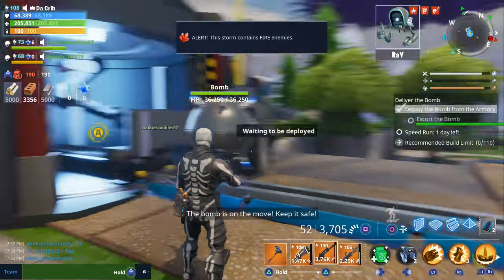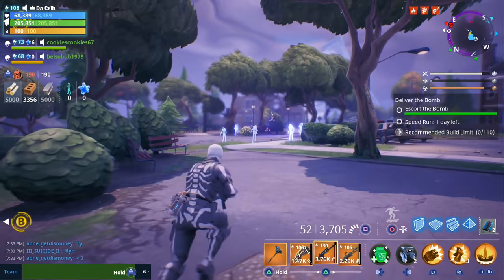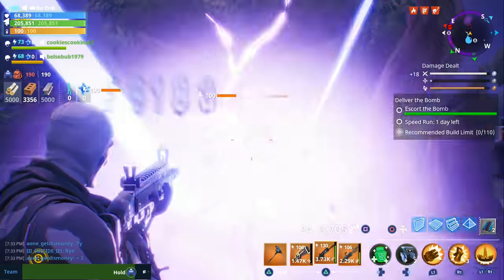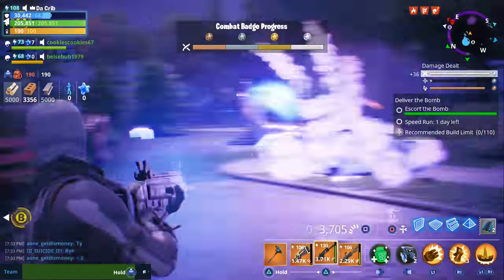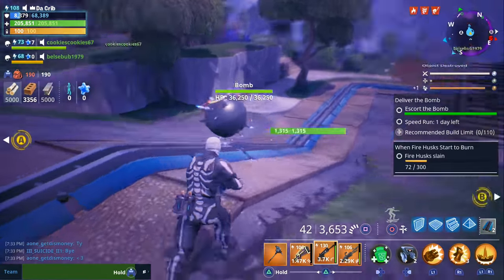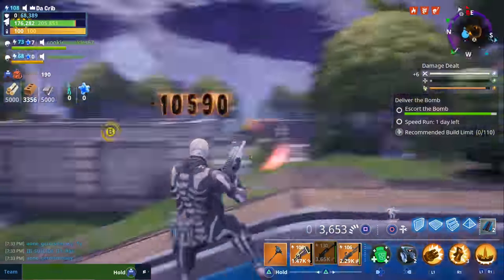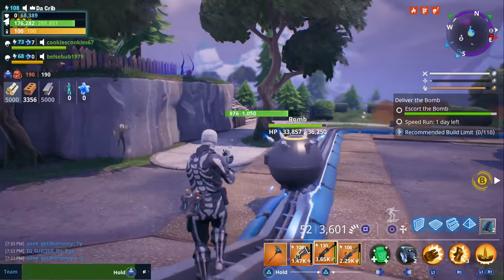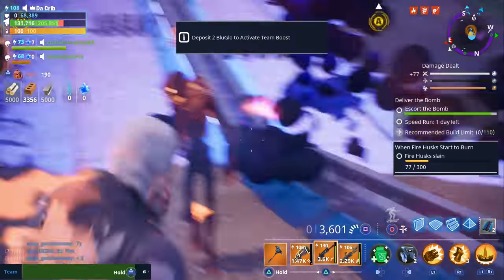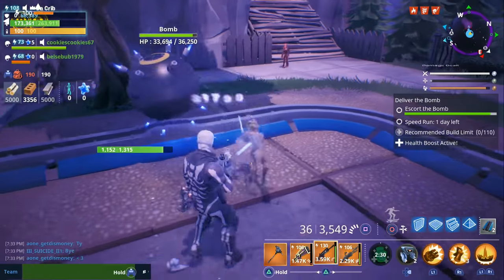We're going to go ahead and escort the bomb — it's on the move and we're going to be using the water Nocturno the entire time. One thing to point out is that we do have the exploding death burst modifier. Our fort is under attack so we're going to try not to get too close to the regular husks since they're exploding. We'll also have to watch out for that during the defense as well.